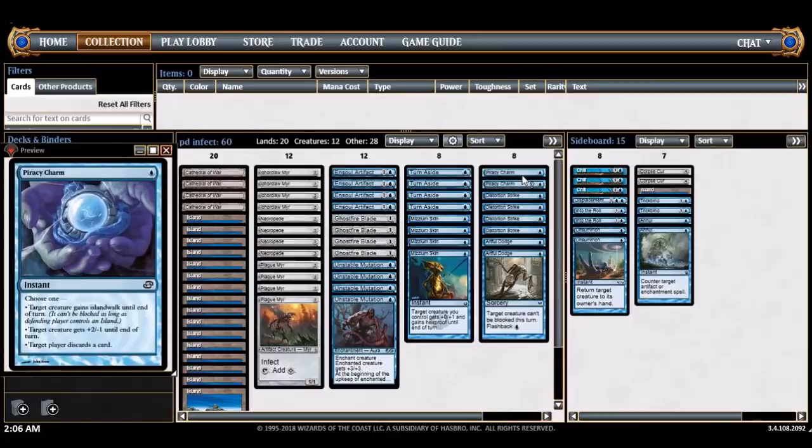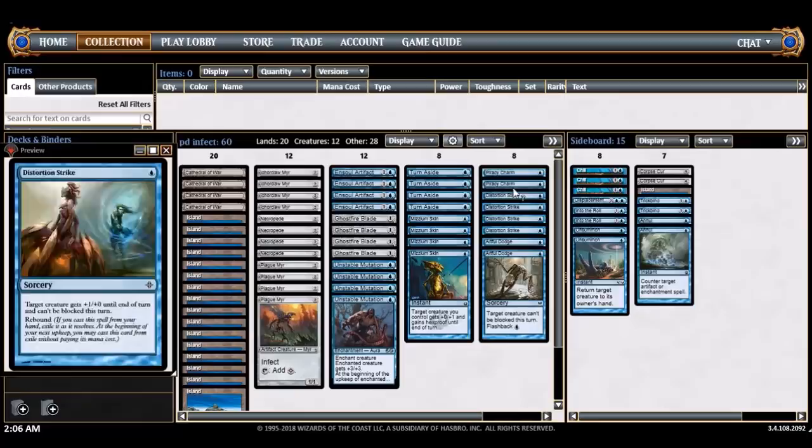Piracy Charm is interesting — this slot is kind of a flex slot. I've been messing around with all sorts of different cards here. This slot was also like Loxodon Plating or removal spells like Reality Ripple. Piracy Charm is kind of a pump spell, kind of a removal spell, kind of an evasion spell if they're playing Islands. The discard mode I don't think I'll ever use, but it's just kind of there. It's a flex slot — you could put anything in there.